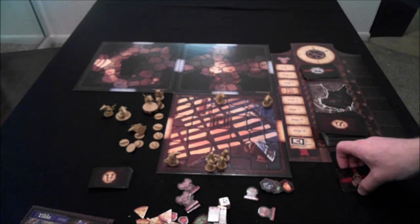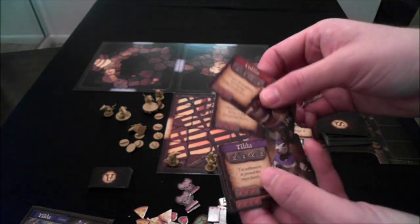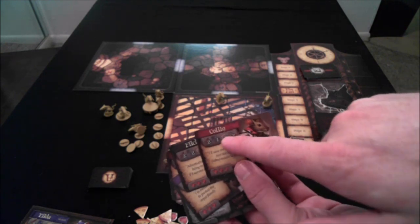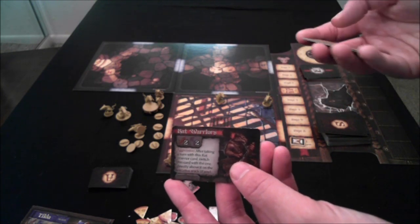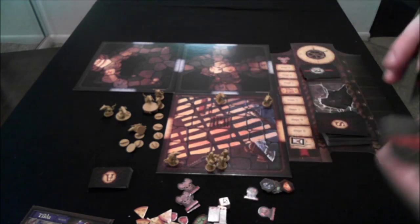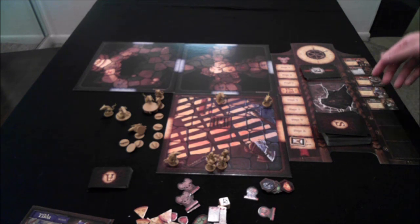Once you have your starting setup, you set the initiative track. Each player and each different type of minion has their own initiative card, which serves as a handy cheat sheet for base stats, health, combat, defense, and special abilities. For instance, rat warriors move up one spot in the initiative after their turn. At the beginning, you shuffle all the initiative cards and deal them out on the spots on the board from one downward — that determines the turn order, which can become fluid during play.